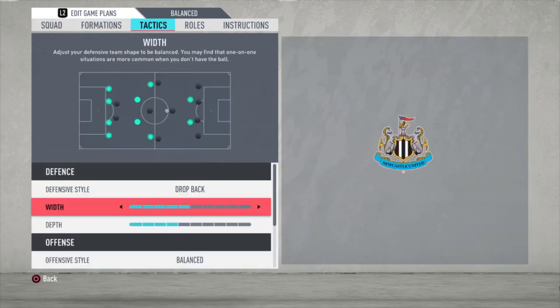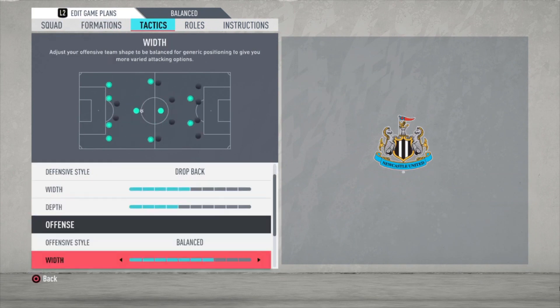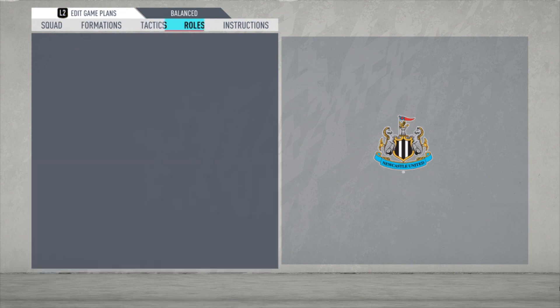I choose drop back with a width of 5 bars and a depth of 4 bars. Offensive style is balanced with a width of 7 bars. Players in the box: 4 bars. Corners: 3 bars. Free kicks: 3 bars.